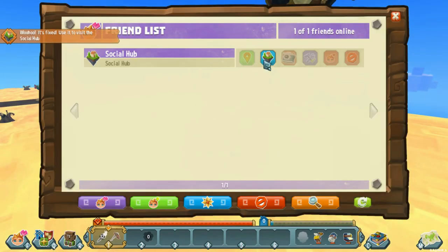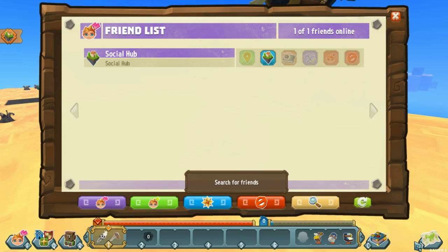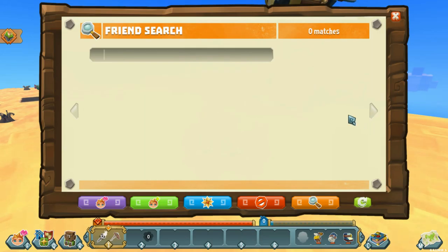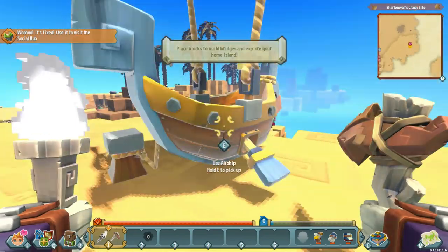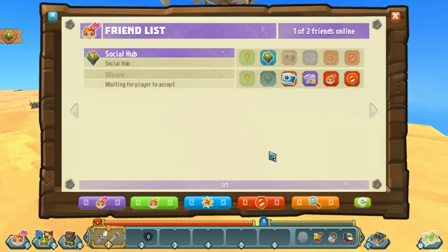There's a way of adding friends. Let's see: show friends, pending friends, recent encounters, search for friends. Yeah, we can search — we can go 'WeemCast, the Wonderful Weemcast' and send a friend invite. We'll see if he actually accepts us; I commented on one of his videos so we'll see if it happens.